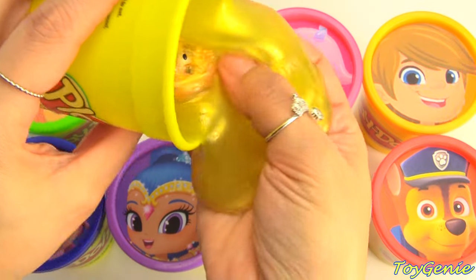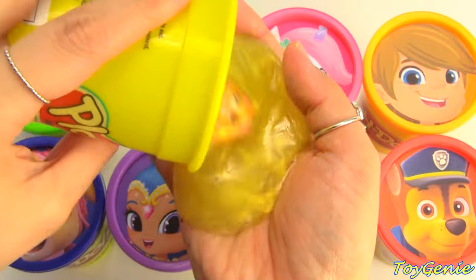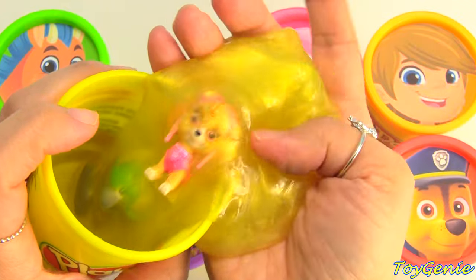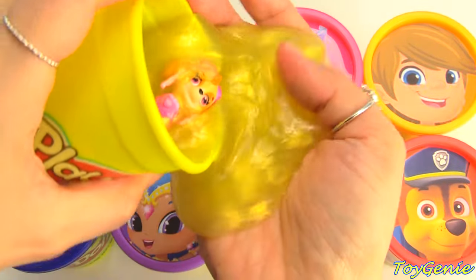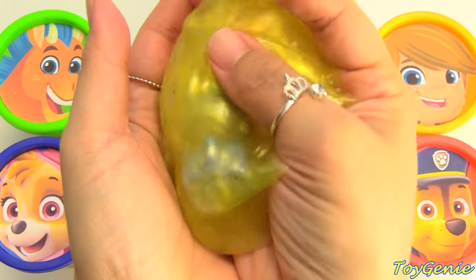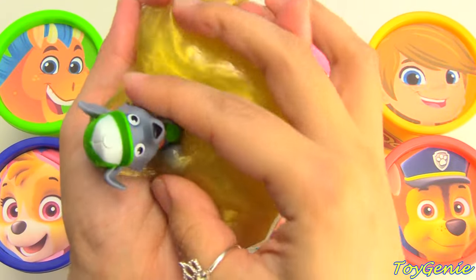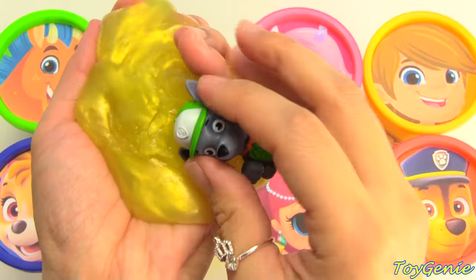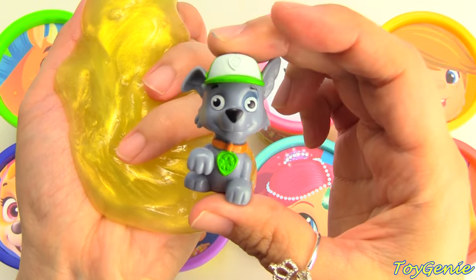We have something pink! I think it's Skye from Paw Patrol! Let's get her out! Look at all this slime! Oh my, there's someone else in there with her! Who's this? I think it's Rocky — Green Recycling Cup!